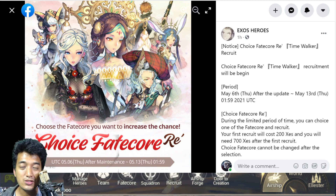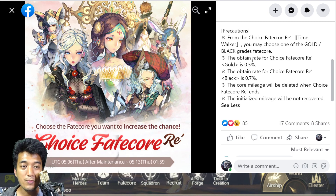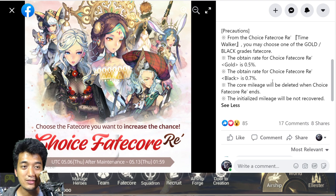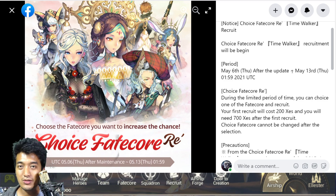We are going to discuss each of these units and then decide who you're supposed to really get. Looking into the details: the 2 gold Fatecores drop at a 0.5% chance from their own banner and you can pity summon them after 28 multi-summons, meaning you get them for free. The black Fatecore hero units drop at 0.7% chance and you can get them for free after 19 multi-summons. This banner goes live on upcoming Thursday, the 6th of May until the 13th of May, a total duration of 7 days.